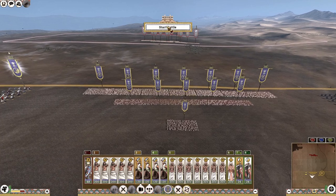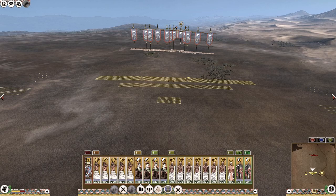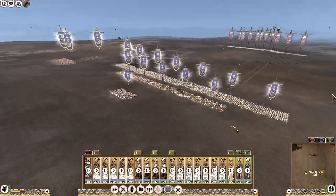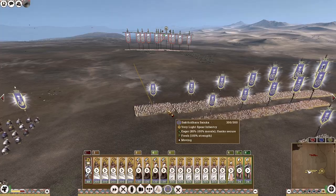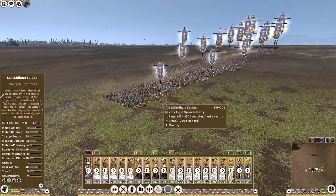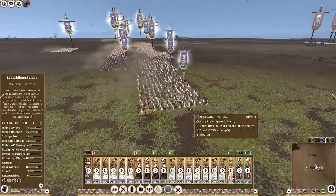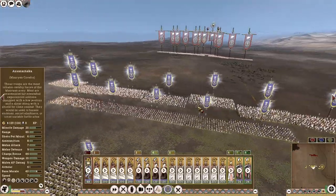Without any further ado, I'm going to start the battle. I'm going to select the entire army and hold down the control key while moving so they move in a marched formation. The reason I do this is so that they stay in formation and their stamina stays fresh. We don't want them to get exhausted, as that incurs severe penalties — reducing melee attack, melee defence, and other stats by approximately 50%.